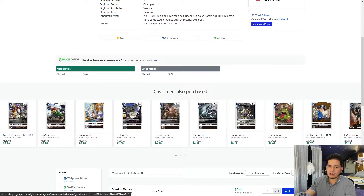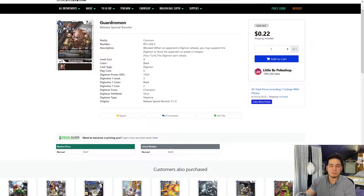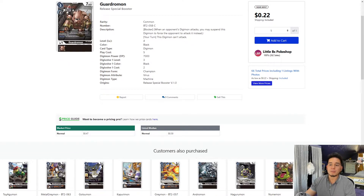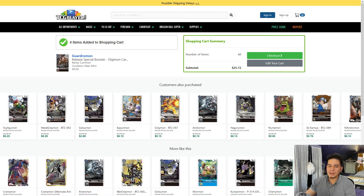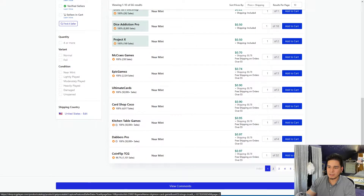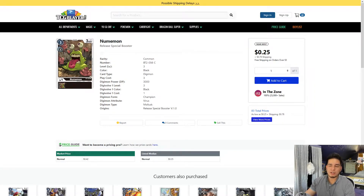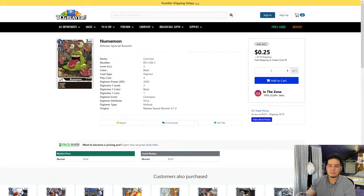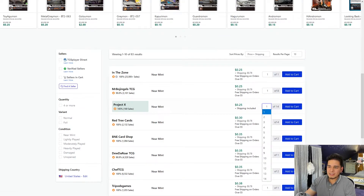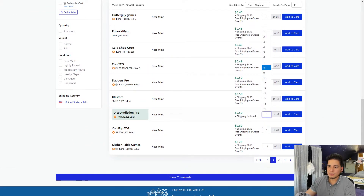The next champions you definitely need are four copies of Gargermon. Depending on your play style you might not want to use Gargermon, but Gargermon is like the ultimate defense tool. He's a level four, 7,000 DP — which is pretty high for a level four Digimon — and the whole point is for him to block and protect your life. We're going to pick up four from Dice Addiction Pro. Next we're going to pick up Numamon — a level one cost to Digivolve, which is pretty low for champion, and only a play cost of three. Project X has them for 25 cents, dirt cheap.